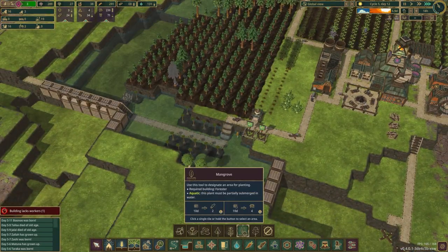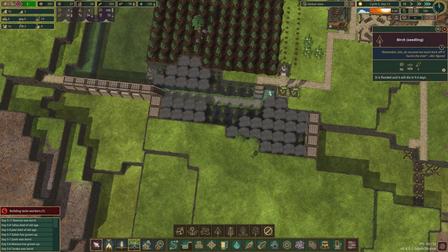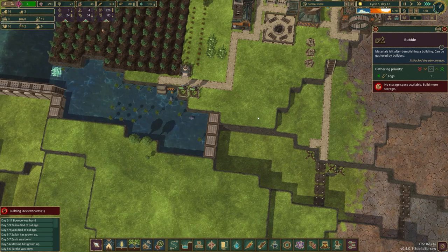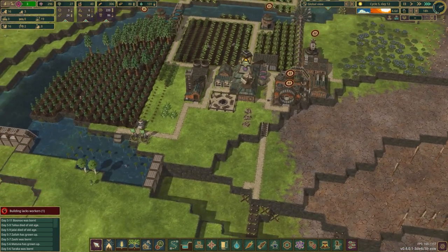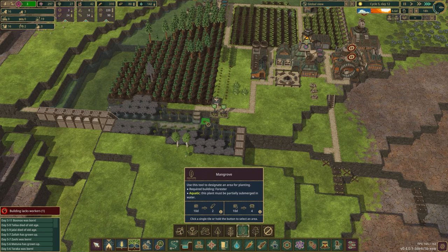We can plant a bunch of trees. Get these things planted. They somehow haven't — oh, I didn't mark that one for cutting. We don't have any storage space for logs — it's full. We need massively improved storage. We'll have to take care of that pretty soon.